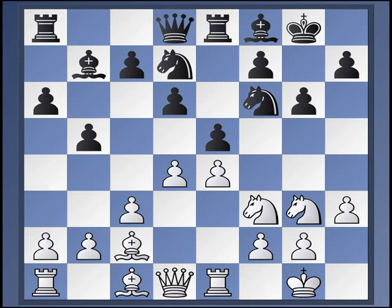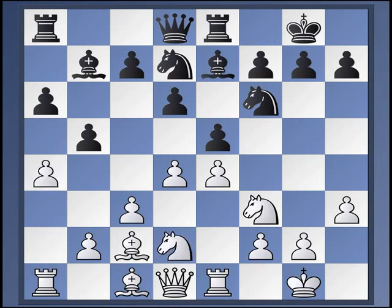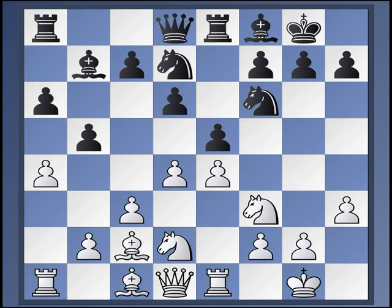Alright, so let us look at the contemporary mainline. So we'll have 13. A4. So Bishop F8, Bishop D3. This is the contemporary mainline. White is going to put pressure on the B5 pawn, get Black to play C6, and now choose what to do from here. This stereotypical knight's tour with Knight F1, Knight G3, and trying to build up some kingside pressure while maybe doubling rooks on the A file — that plan is a bit passé.